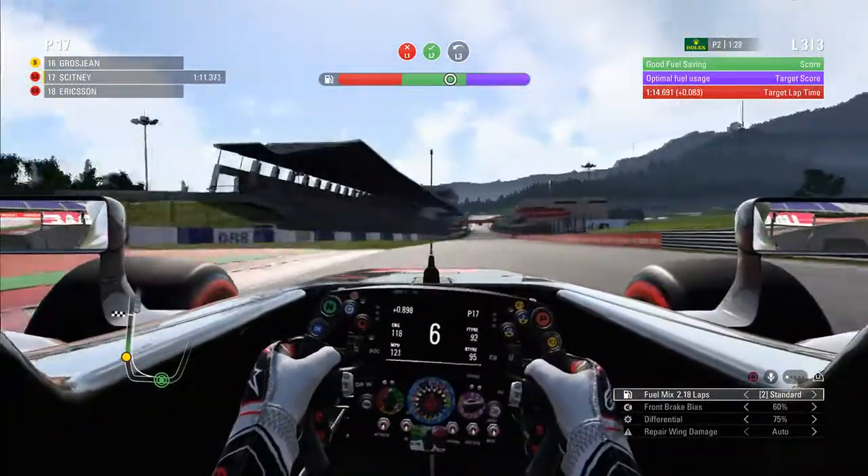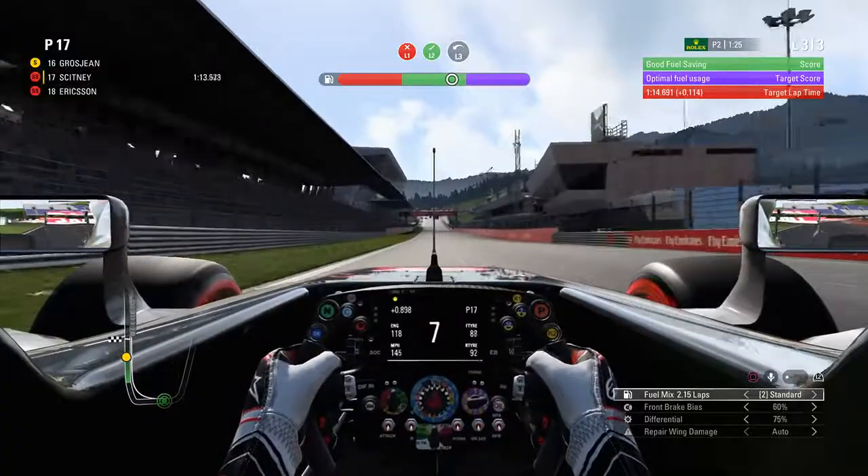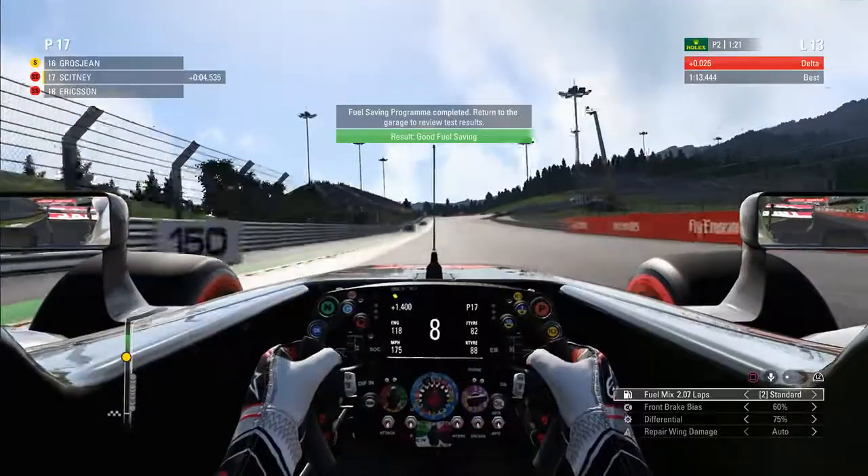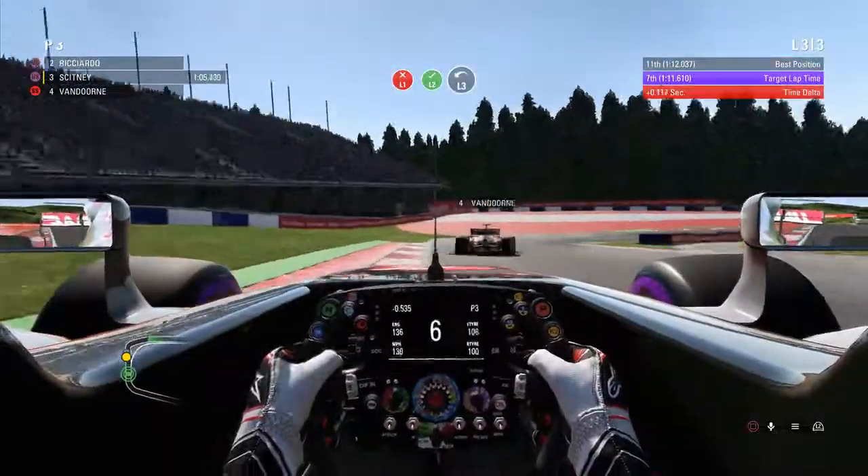For fuel saving, we only managed a green — not a purple. So fuel saving and tyre wear are two tests I normally do pretty well at, but today we really, really struggled.